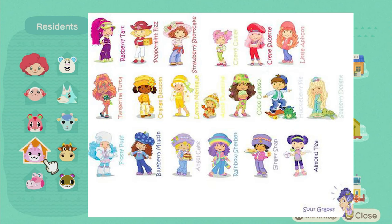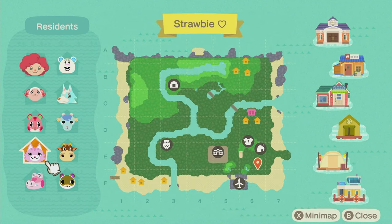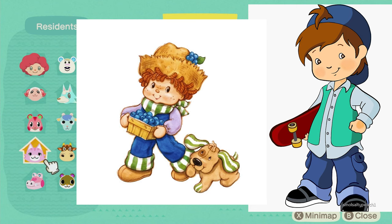I want to use the main characters like Lemon Meringue — we'll find who best suits her, probably the villager Meringue, though she's not very lemony. We also have Blueberry Muffin, Orange Blossom, which is Strawberry Shortcake's bestie, and Cherry Jam. For Orange Blossom, it's pretty obvious we could go with Tangy. I might also add Huckleberry Pie because he's really cute.